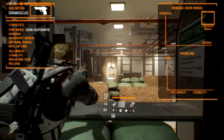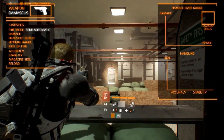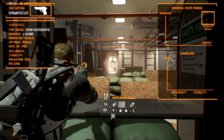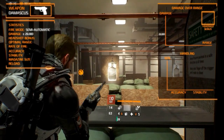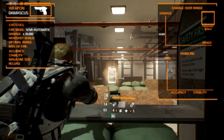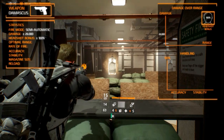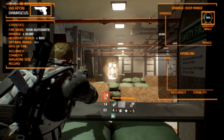It fires semi-automatic and is one of the medium damage semi-automatic sidearms. It deals around 26,000 damage per shot, though this depends on your firearms stat. When shooting an enemy in the head, it gets a base damage bonus of 100%. It is effective until the optimal range of 60 meters.